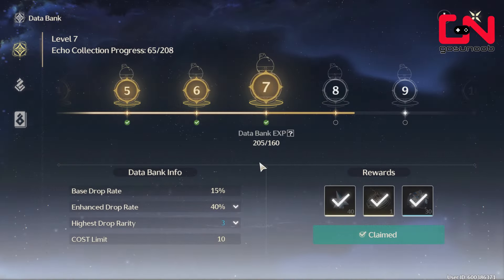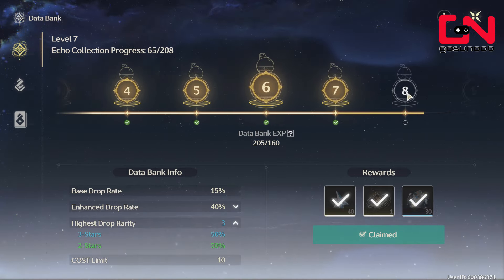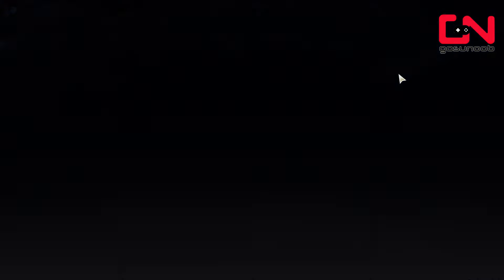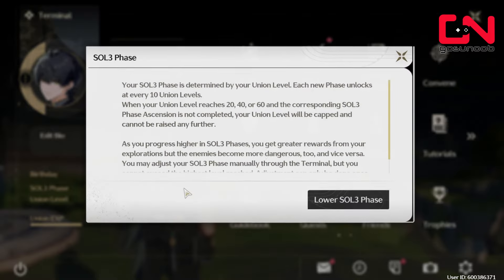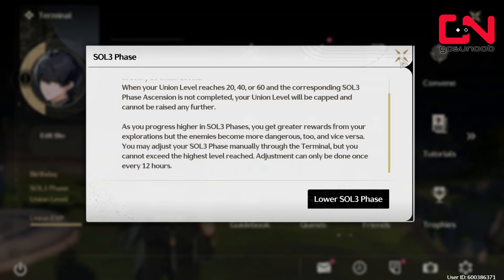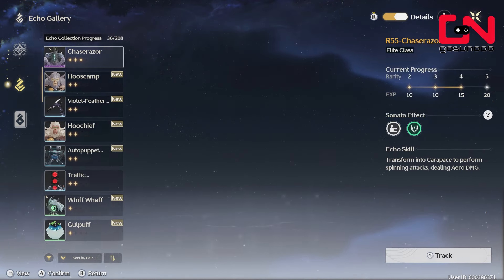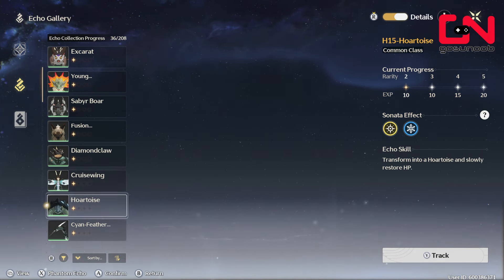One problem is that once you reach data bank level seven, you cannot progress to level eight unless you've ascended to Soulshore phase three. This means your union level has to be level 20. Soulshore phase ranks increase every 10 union levels — starting at rank one, rank two at union level 10, and rank three at union level 20 — which is when you'll be able to continue leveling your data bank to the required level 10.